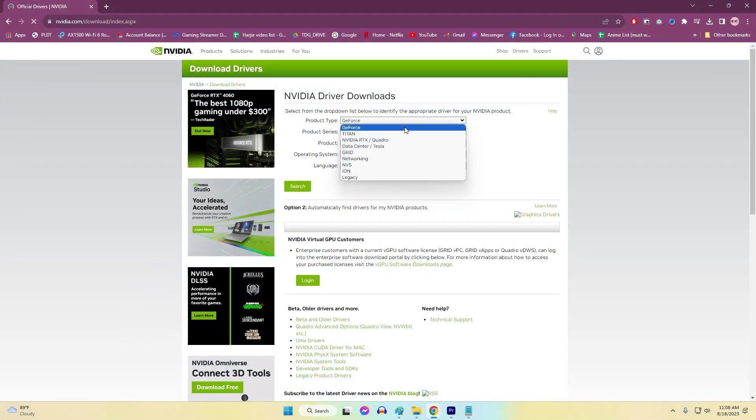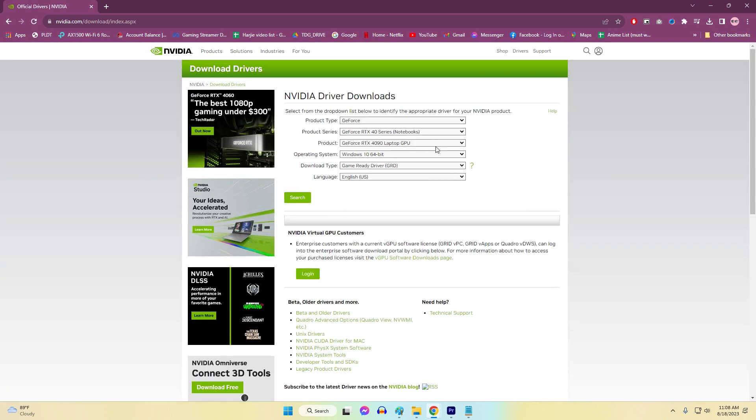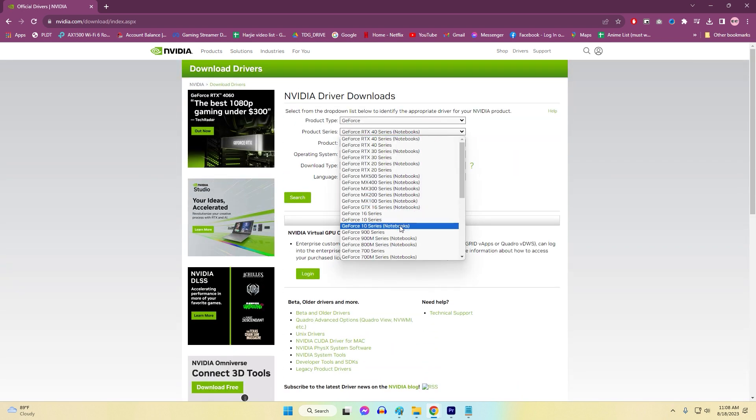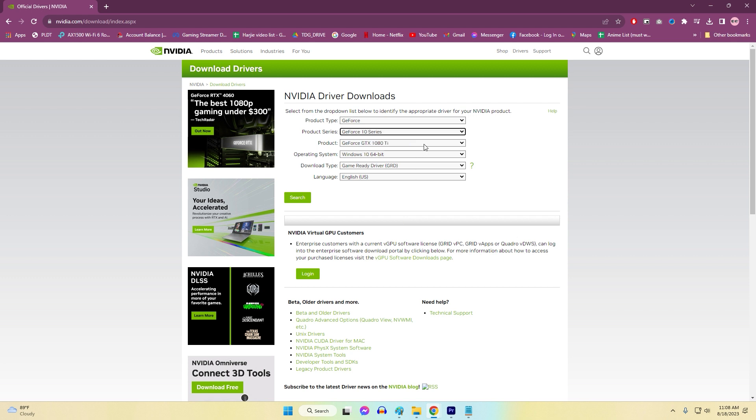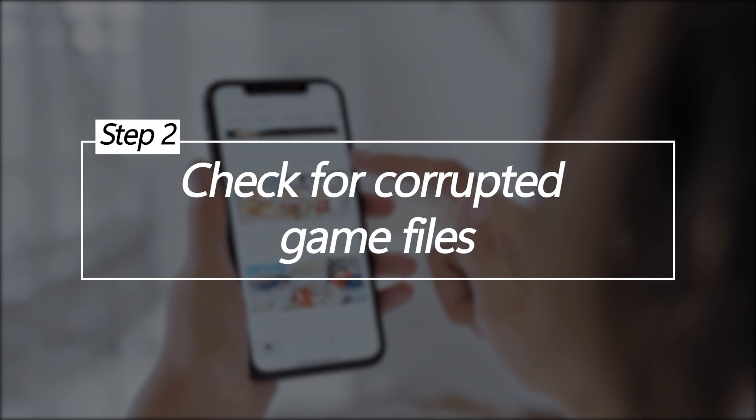Alternatively, you can download the latest drivers for your graphics card from your card manufacturer's website. Go to the official website of the graphics card manufacturer — Nvidia, AMD, Intel, etc. — and look for a Drivers or Support section on the website.